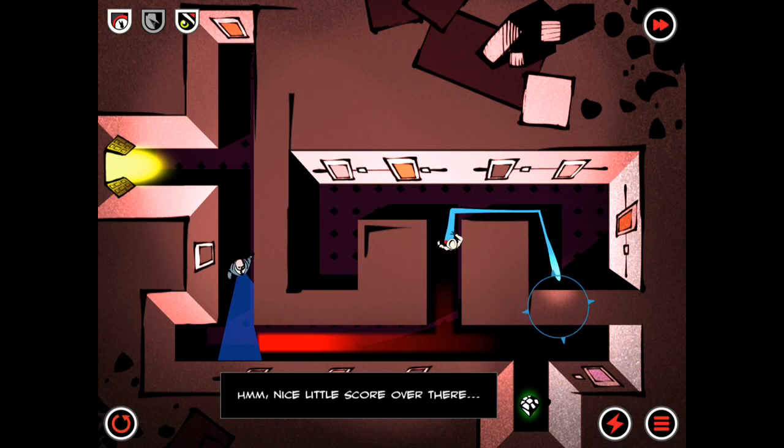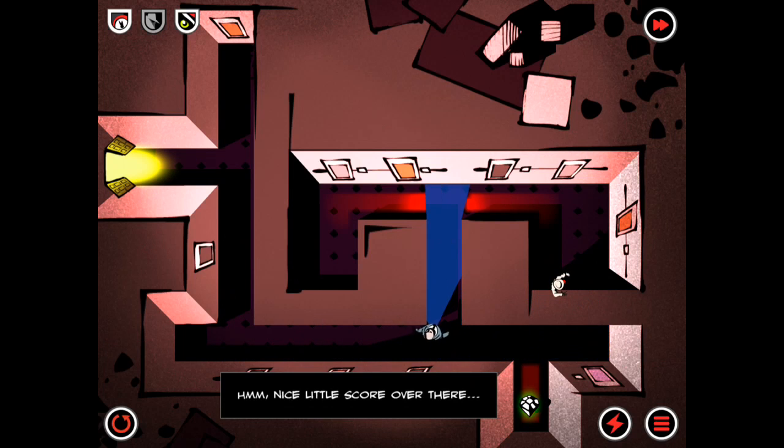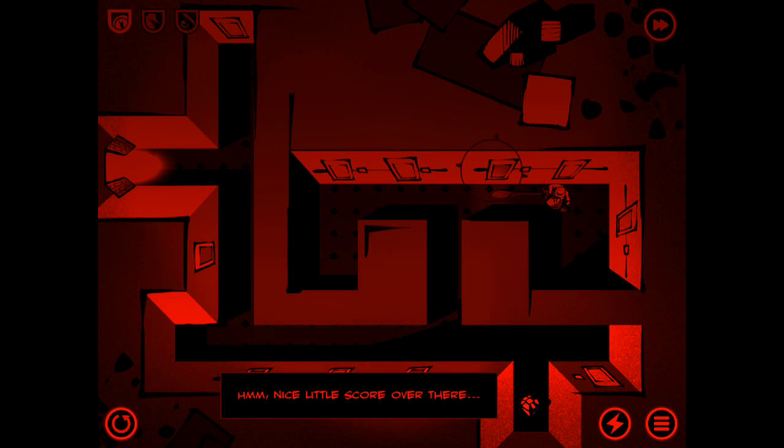You control your player by dragging around the screen. As you move around you can have him stop or continue to move. As you can see, you'll see where the guards are heading. In this case I'm going to get caught since I'm in a place where they can definitely see me, so I try to sneak around but they see me there and immediately pursue and catch me.